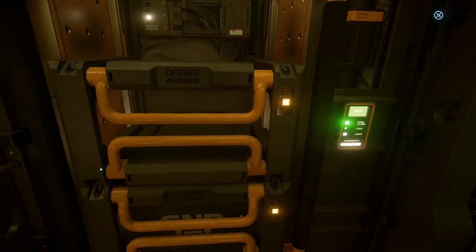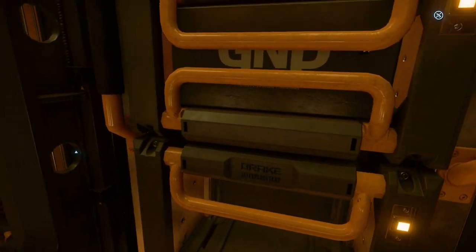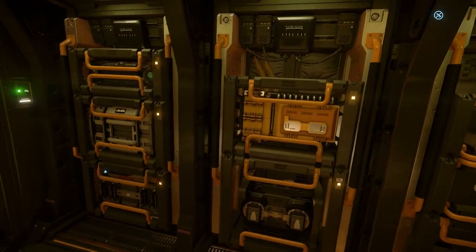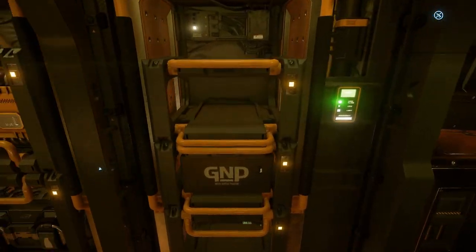What are these? All the component racks are apparently in there besides like two that are in the front, which is interesting. Basically some of them are empty and I was just curious what they are. I love these racks — it's something very unique, something we've not seen like this on ships before.